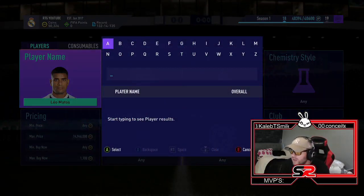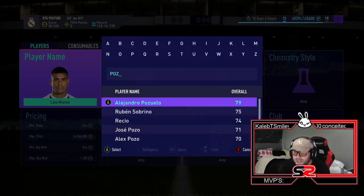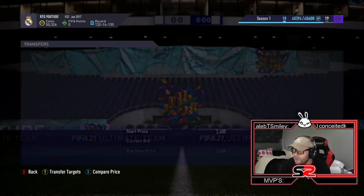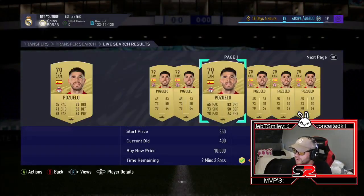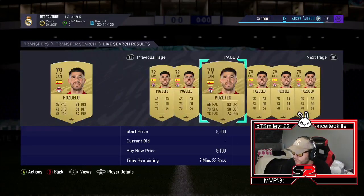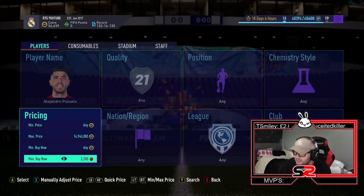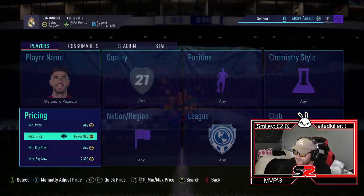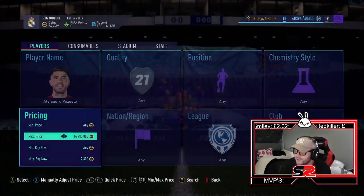The next one is Pazulio. He is 2.6k and 79-rated. As you can see, there's a 2.5k there. You can pick him up for under 1,000 coins on a mass bid. You will get him for less than 1,000 coins. They're going into the 20 minutes there, so let's have a look — 2.3k, is one going to pop up? I'm going to do about 20 searches and then get into the best sniping filter of the day.